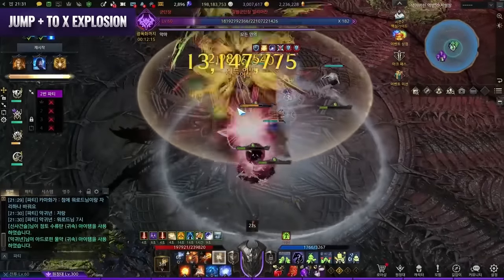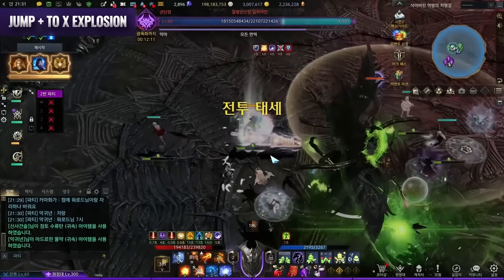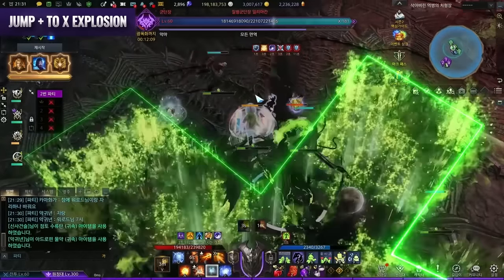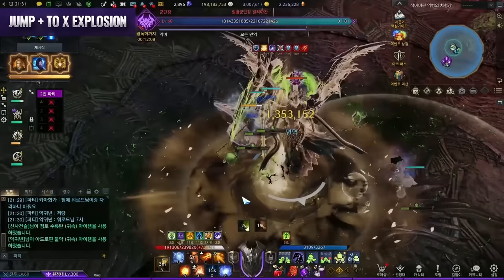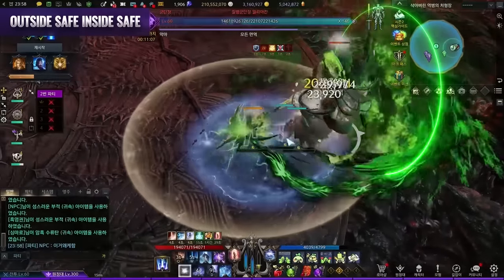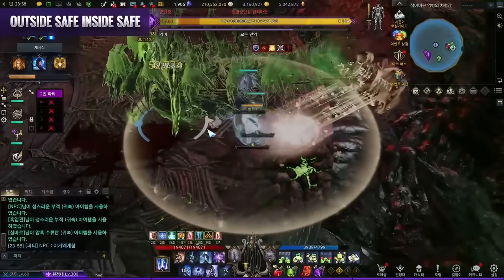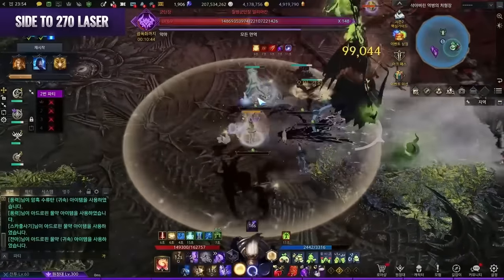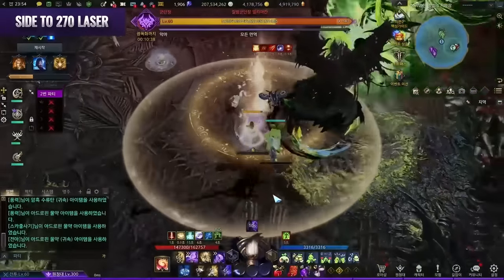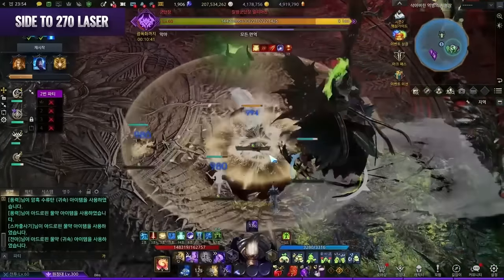Jump to Plus and X Explosion: Akhan jumps high, his scythe glows green, then slams on the aggro player creating a plus explosion, followed by an X explosion. Check where his impact is, stand diagonal, then move inward behind him. Outside save / inside save: Akhan scratches the floor and spawns a green portal — the scythe slams downward for an outside save and then inside save explosion. Walk inside after the initial explosion. Side to 270 Laser: Akhan launches his scythe and spreads his arms for a sideways to frontal laser, then spins 270 degrees. There's a safe spot in the front just before the laser powers up for rotation. Reviving Laser: when someone is dead, Akhan revives them — during his summon ritual he fires triple lasers in front, nearly impossible to dodge from the front, so stay far or at the back.